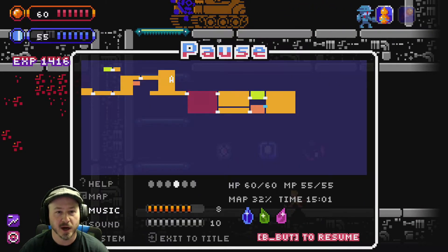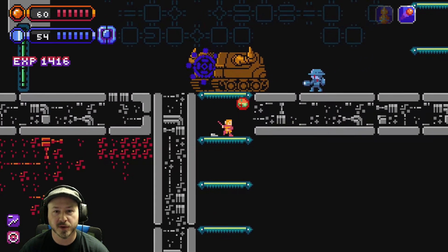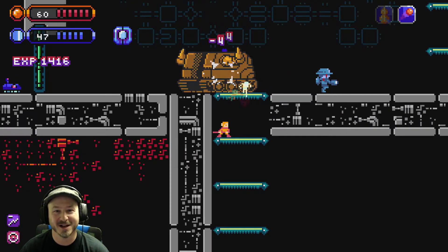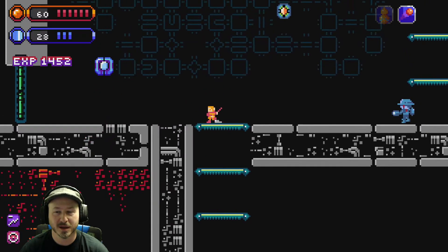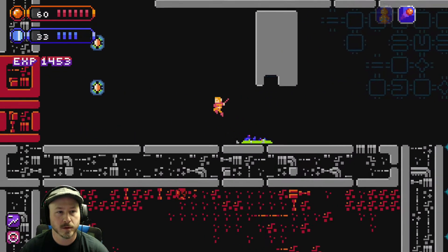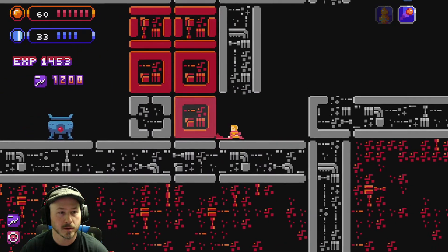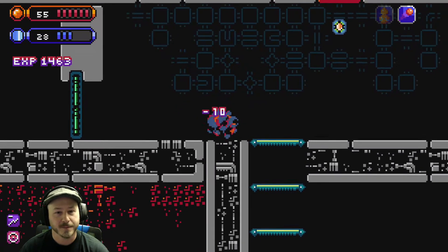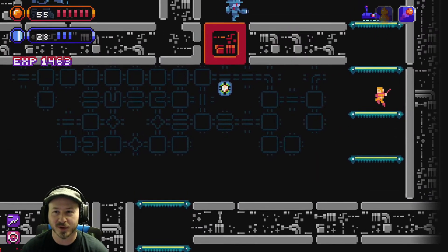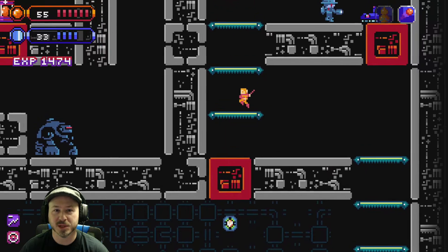Like metroidvanias go, we need to figure out where we're going next. Using our other ability here — you can see the little guy punching and jump-kicking things, which is pretty cool. Maybe we can destroy these objects. I've gotten this far into the game not really knowing where to go or what to do, so I don't feel like I'm doing too bad.